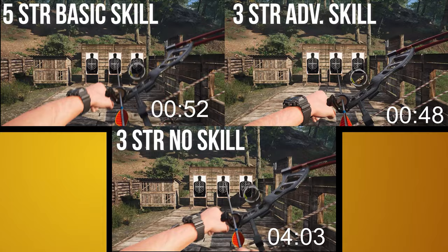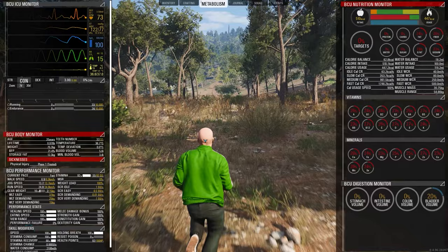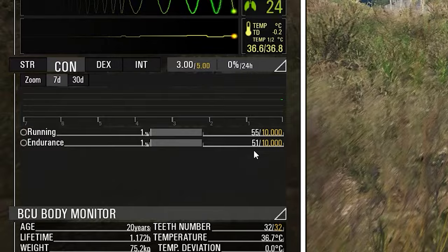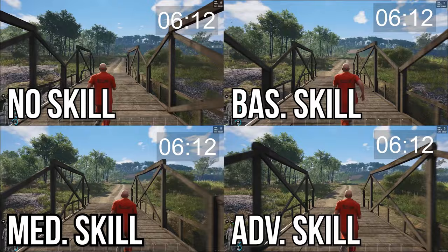To level up running, all you need to do is run — the more you run, the more you upgrade your skill. To level up endurance, you need to be overweight and moving; the longer you run overweight, the more you level up your skill. Here we have four prisoners all with the same stats except for their running skill. The gap isn't huge, but a second could go a long way.